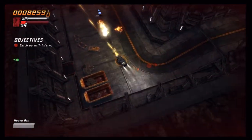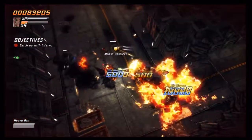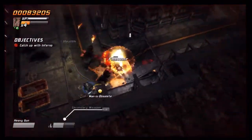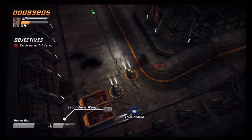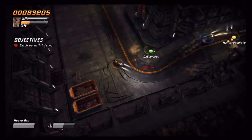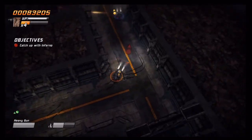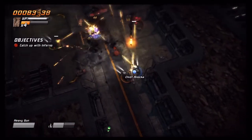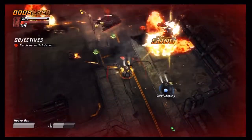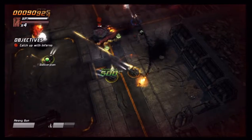Even better than the buggies and jeeps is whenever you unlock the chopper. That's one of my favorite parts because terrain is not really an issue anymore — you can fly over anything. You don't have to drive around trees, rocks, and all that. It has the same exact feel as the buggy, so you don't have to learn a new vehicle.